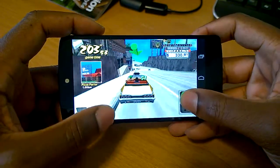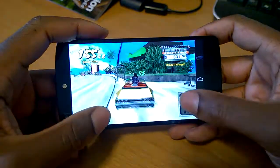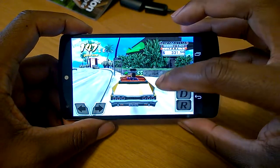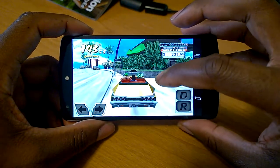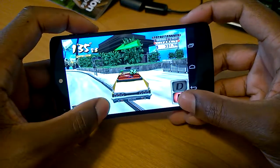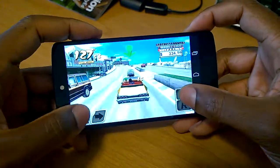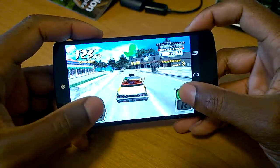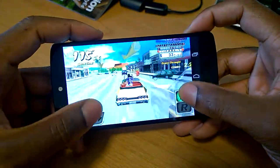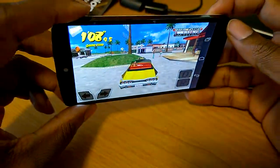My only complaint with Crazy Taxi on Android is that it hasn't been updated the way the iOS version has. For one, there isn't a shadow beneath the car, and there also isn't any self-shadowing — that's when the object casts a shadow onto itself. So from the fenders there should be a shadow cast on the back of the car, but that's completely missing. And that has nothing to do with the Nexus 5 — it's just that Sega and whoever they hired to program this didn't add the shadows to the Android version. Also, the engine sound is just one generic sound, but again, that's nothing against the Nexus 5, it's against the Android version specifically.